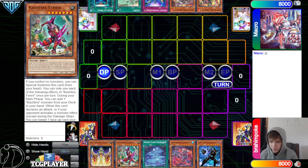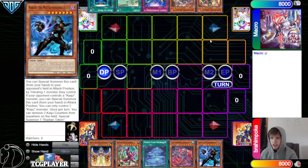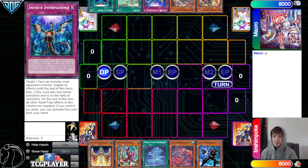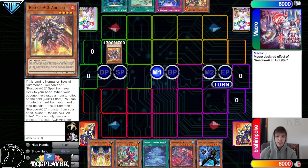Opening hands: we got Keldo, Fenrir, Tear Planet, Tear Limit, Kashira, and Dark Kaiju. They have Impulse, Air Lifter, Imperm, Alert, and Book. So we don't have any hand traps, and of course one Air Lifter is pretty much whatever combo they want to do.